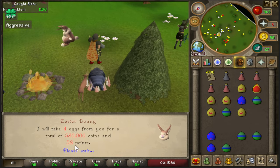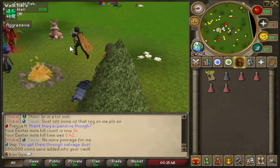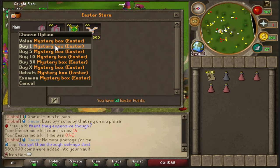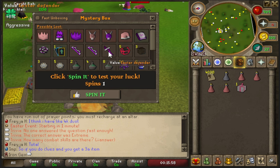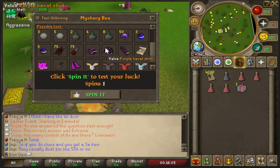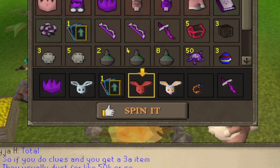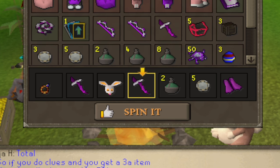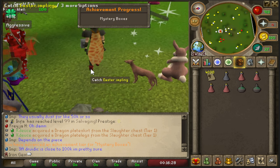I handed in all the eggs and got 53 points total — enough for the mystery box. Trading with the Easter Bunny now. The box can contain some rare items including an Easter defender, a pink party hat, and a crystal purple party hat, which all look really cool. I'll have to do this on my main account too. Opening the box and... I got a patch bomb. What the hell — getting off!